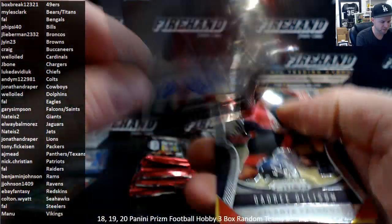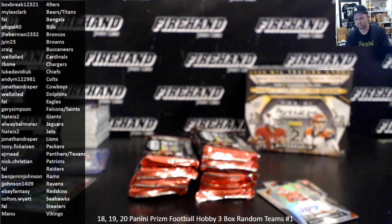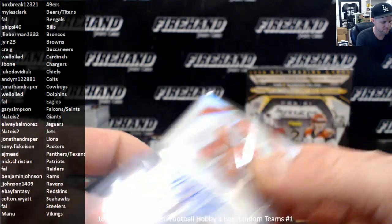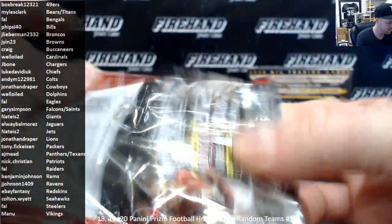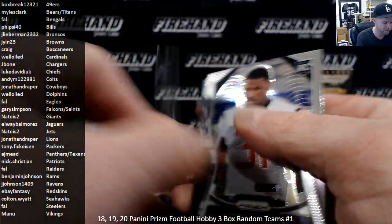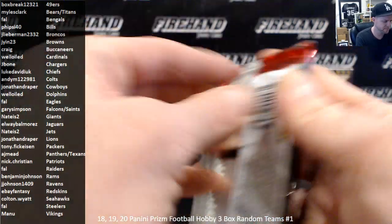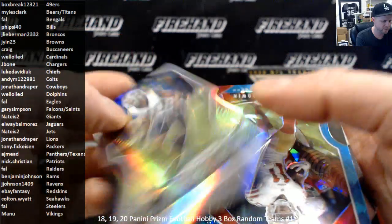We've got McCole Hardman Jr., silver autograph for the Chiefs and Luke David Duke. Quadri Allison and Benny Snell Jr. rookies. That's an insert of Peyton Manning. We've got a camo Dante Hightower to 25 for the Patriots — Nick Christian. Karan Higdon and Dante Thompson. Marcus Peters silver for the Rams — Benjamin Johnson.